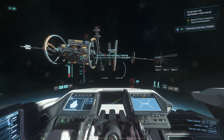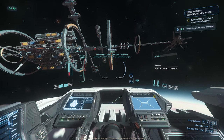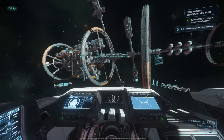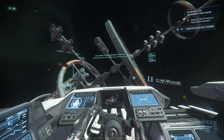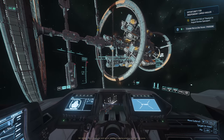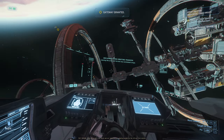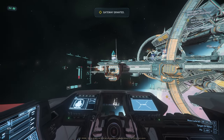Once you arrive at the location where you need to pick up the commodity, you need to request landing and pick it up. When you get the 'unclaimed cargo awaiting transfer' message, that's when you reach the pickup location. If you leave that area without picking up, it gives you a warning that you need to pick up cargo from this location. Just keep that in mind.